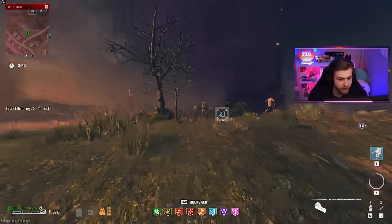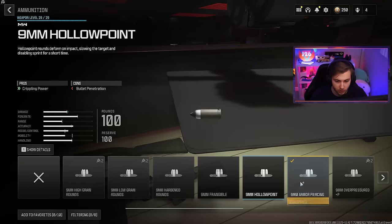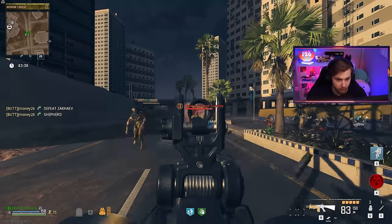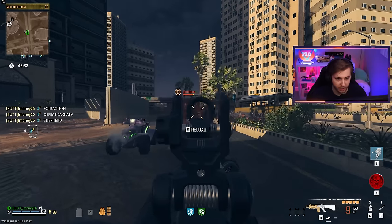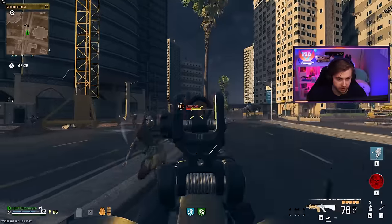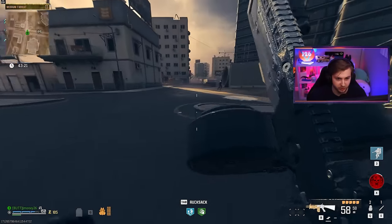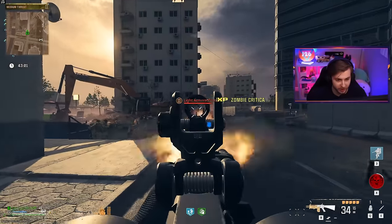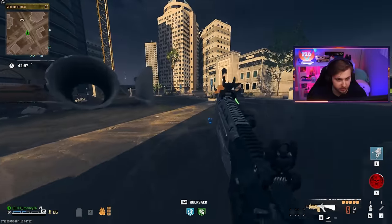I'm using armor piercing rounds now — let's see if it's any better. It breaks armor a lot faster, it seems. Unpacked and unpunched and unupgraded, I actually killed the armored zombie faster than anything. These other tier two zombies are just tanking shots though — so it's either you do really good against armor and bad against non-armored, or really good against non-armored and bad against armored. There's no in between.